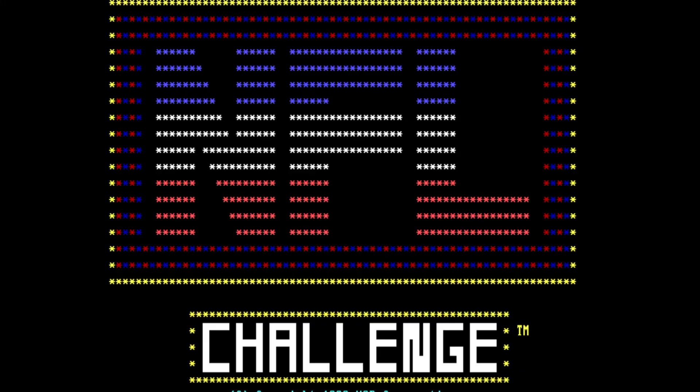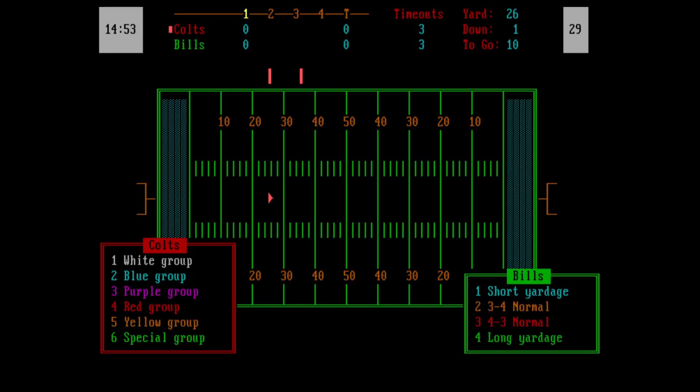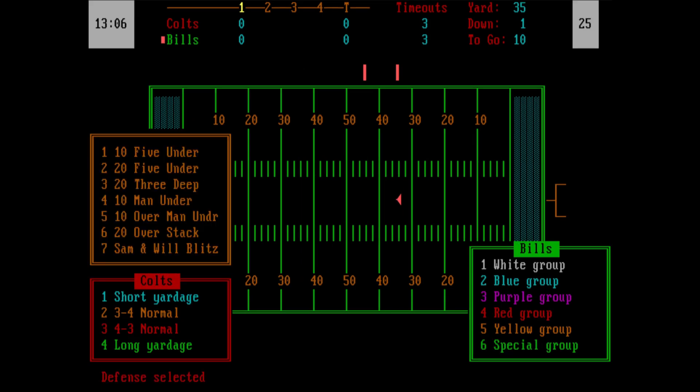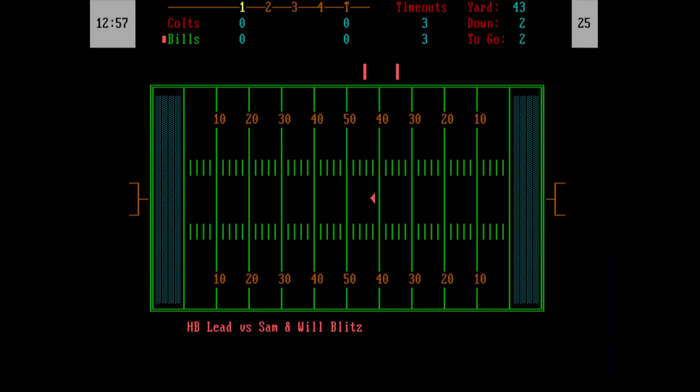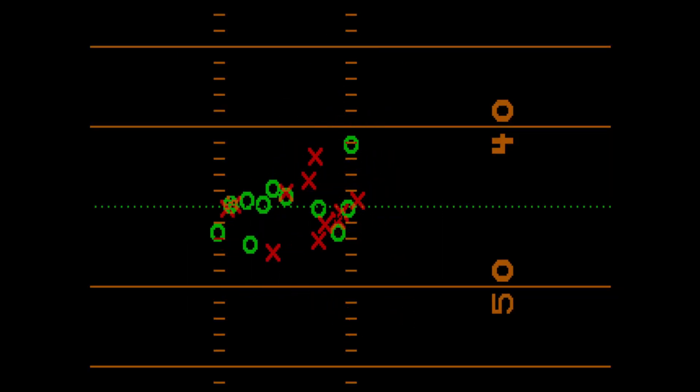If you play those games, you'll think that they're simple, and some of them are. A lot of them, though, are actually pretty complex. And that's true for the game we're talking about today. Here it is — XOR NFL Challenge, first released in 1985. It looks simple, but looks can deceive. The game actually has a very complex play-calling module that is pretty realistic. It's absolutely worth trying, even though the X's and O's might seem a little corny today.